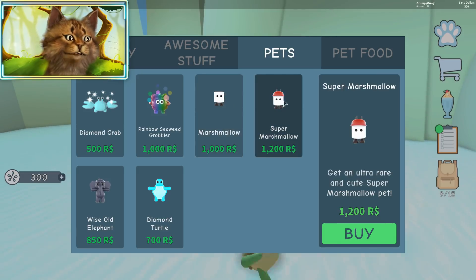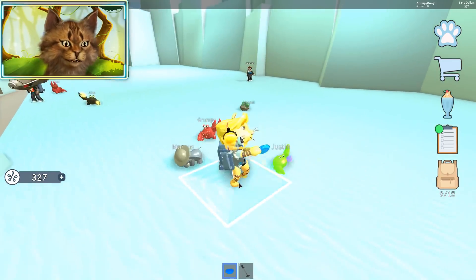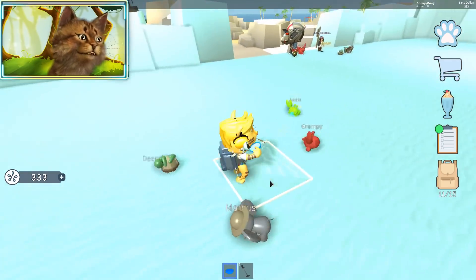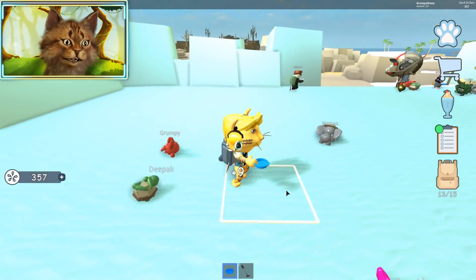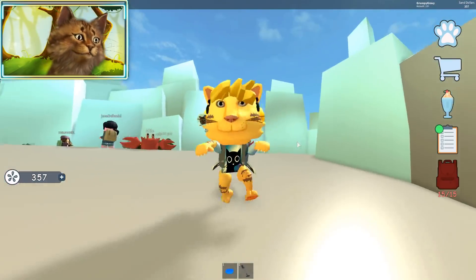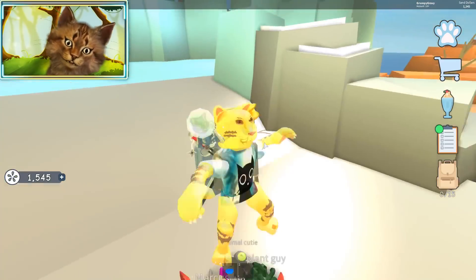We're gonna get this mushroom pet — I might get the super mushroom because that makes him a little better. Getting 12 over here! Treasure — chocolate, battery, oh my god, so many treasures! I can't wait until I have like 10 pets — I already have four and it's already going super fast. Oh, I got an easter egg — and a phone charger? My head is so big right now! Let's sell and see how much money we get — like a thousand dollars!